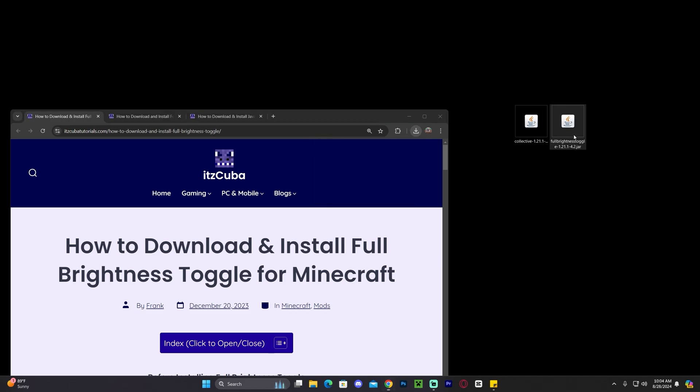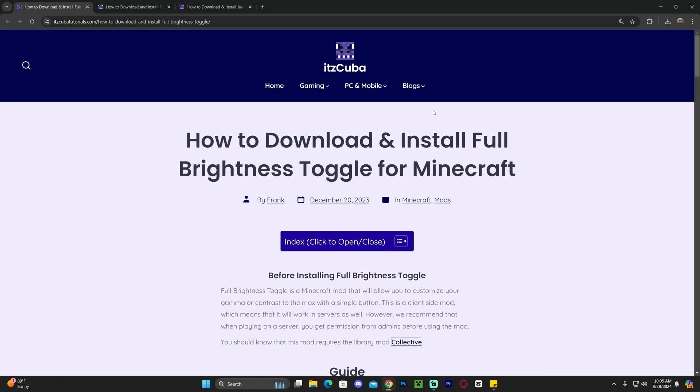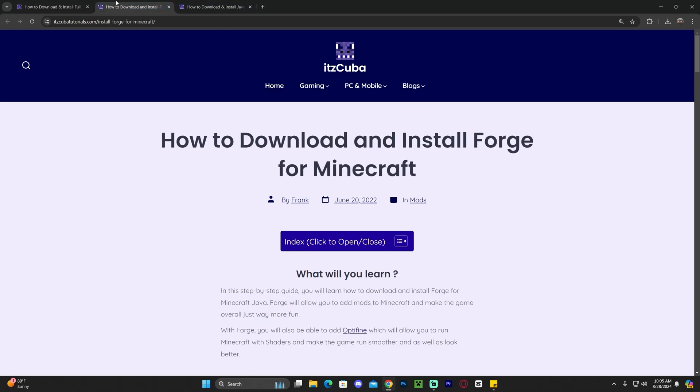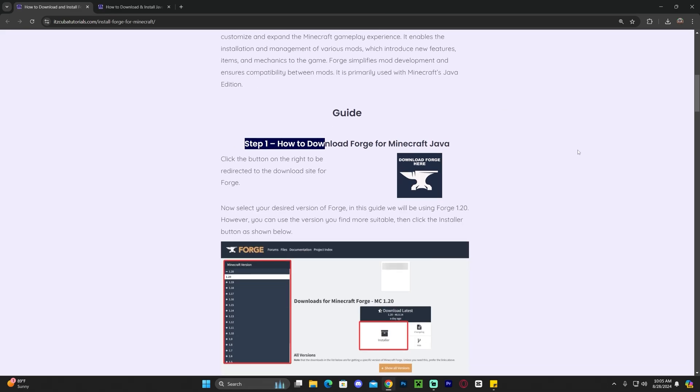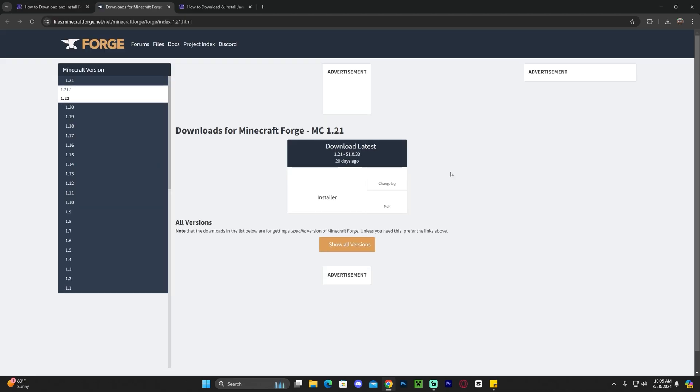Drag and drop Collective and the Full Brightness Toggle mod onto your desktop — they should be in your recent download history or your downloads folder. If you already have Forge, Fabric, or any mod loader installed, all you have to do is drag and drop these two mods into your mods folder and you're done. However, if you don't have any mod loader, the next step is installing Forge. Click the third link in the description for the Forge install guide, or scroll down to step one and click download Forge.